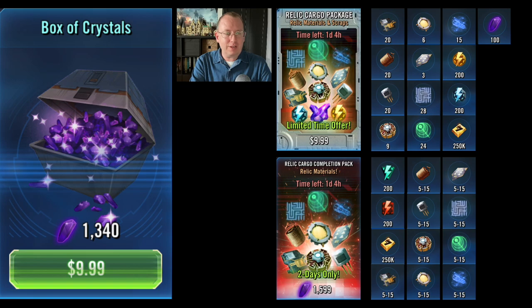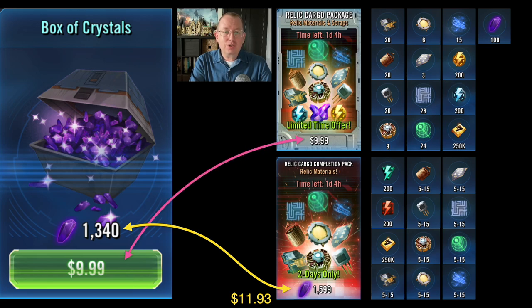To get started, for $10 the baseline is 1,340 crystals in your bank. It's worth noting that the cargo completion pack costs 1,600 crystals — or, doing the quick math, $11.93 at CG values. However, the cargo package comes in at the exact same price, so the question is: is all this relic upgrade material and energy worth more or less than the crystal value of the box of crystals?